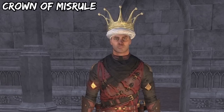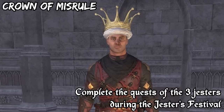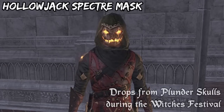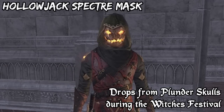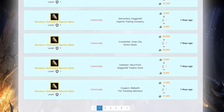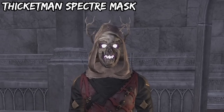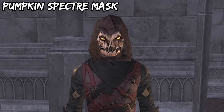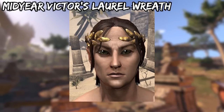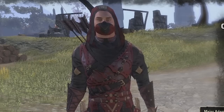The Crown of Misrule — to get this hat, you will need to complete the daily quest of the three Jesters during the Jesters Festival. The Hollowjack Specter Mask drops randomly from Plunder Schools during the Witches Festival. You can also buy it from guild traders if you want to save some time — they are usually very cheap. There are actually four versions of this mask: this one, the Thicketman, the Scarecrow, and the Pumpkin Specter Mask. The next one is the Midyear Victus Laurel Wreath. Now this one is not actually a hat, it is under the Major Adornment category, but it goes on your head so what's the difference? To get this, you will need to complete the Star Made Knight achievement during the Midyear Mayhem.